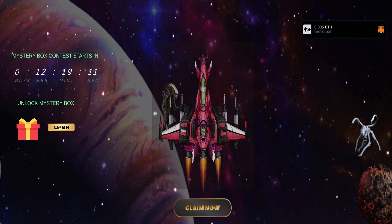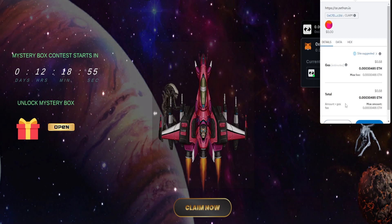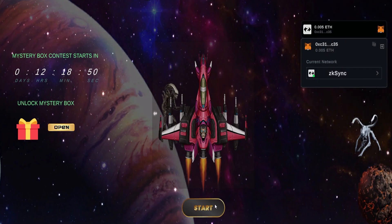Here we are on the Alien Raid game. They have a mystery box contest. If you click over here on the ZK Sync network, you can actually claim your Starship if you have some Ethereum. Let's claim that right now — it's going to ask in MetaMask. 58 cents. So I was able to claim my Starship right away and now I can check this game out.